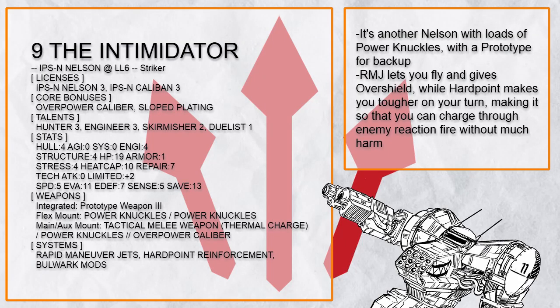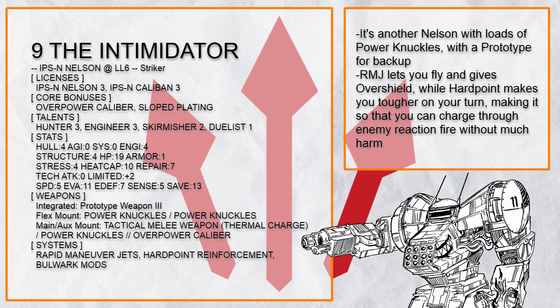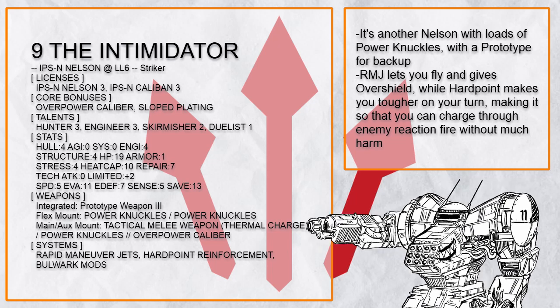Of course, you don't really need that ridiculous amount of power knuckles for power knuckles to be good — even one or two would be very nice. Having RMJ and hardpoint reinforcement makes Nelson both fast and tough, a very good combo, and RMJ needs boost to work anyway.